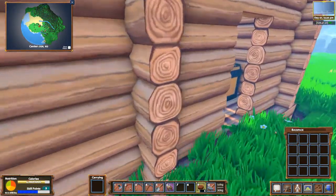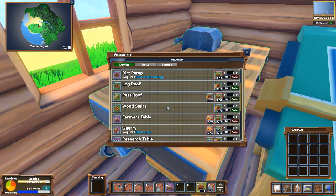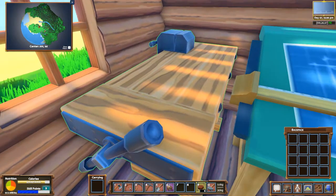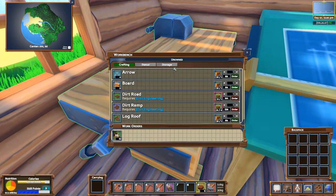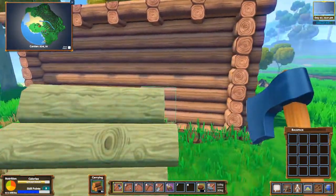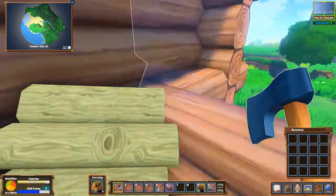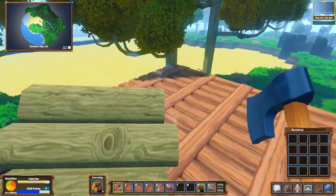I'm on the second floor of my building - I talked about doing it but haven't done it yet. I just need to get it started. Let's see - stairs. I have 101 logs in here. I'll order 10 of those. Come on, open - storage. Yeah, I think I have plenty of those.